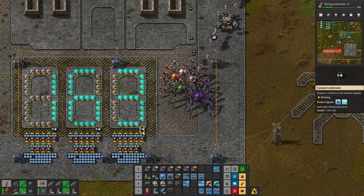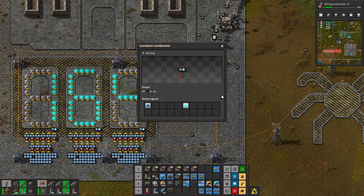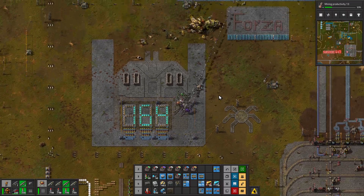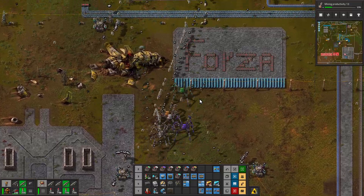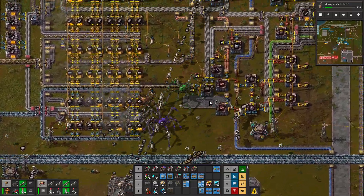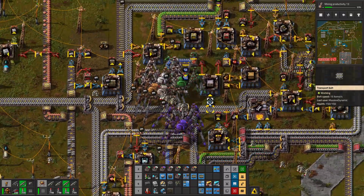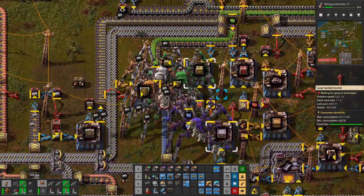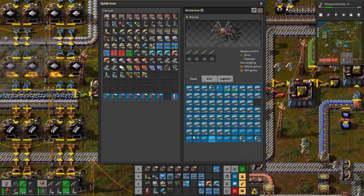Welcome back guys to Factorio Town Season 2, this is episode 164 with me, Massive Dynamic. We are back at Forza reloading on a few things. Looks like all of our spiders are reloading, and a lot of gravel is coming in for our gravel spider. It's nearly full so we'll just give it a second.